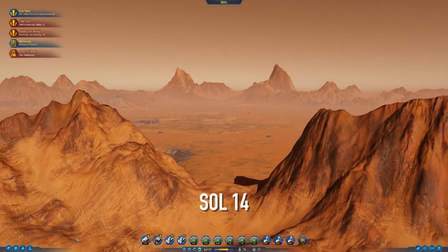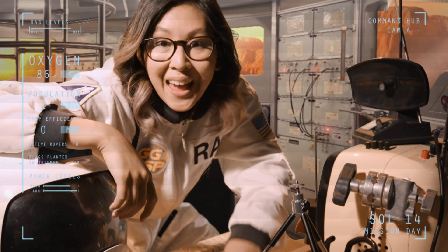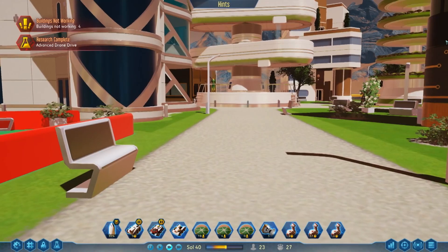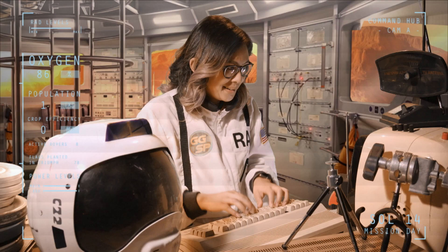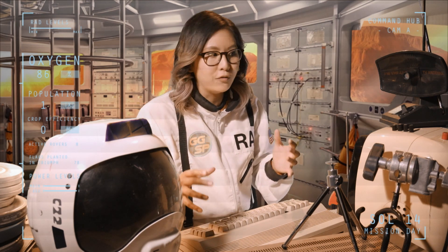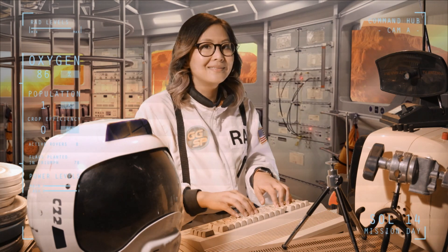SOL 14. We have a dome! This is where colonists are going to live and work, and hopefully give birth to the first Martians. And it looks cool, man. Of course we have limited space to build in here and there's no way that I can fit housing, production and social spaces in the same dome — but that's life on Mars.